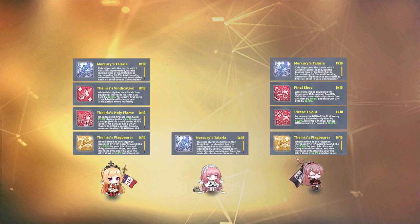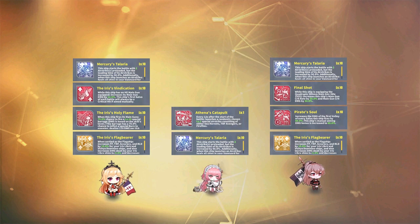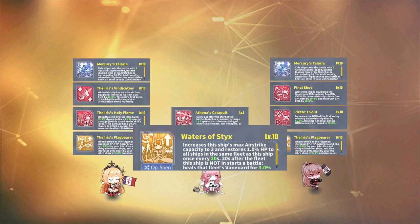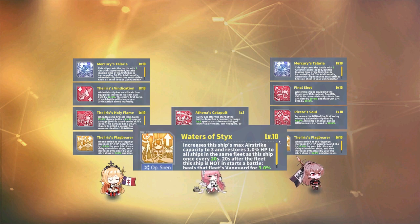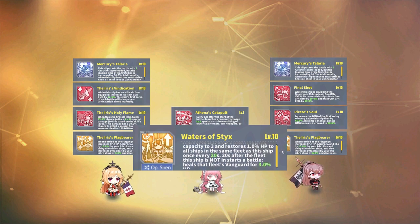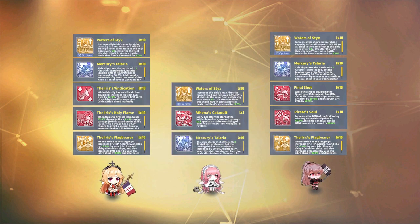Her red skill is Athena's Catapult, which gives her a random airstrike that releases every 12 seconds. These airstrikes will either be Sea Hornets, TBF Avengers, or Fireflies, and their damage is based on the skill's level. It's a nice skill for some damage, but not a critical part of this fleet's formation. Lastly, her yellow skill, Waters of Styx, will give her one extra airstrike capacity and allow her to restore all ships in her fleet for 1% of their HP every 20 seconds. She will also heal the Vanguard of the other sortying fleet for 3% of their HP after 20 seconds. Extra healing is nice, as it contributes to better survivability for the fleet as a whole.